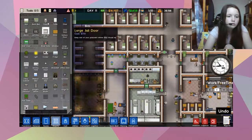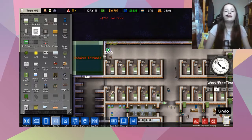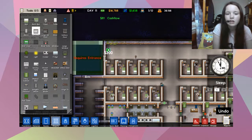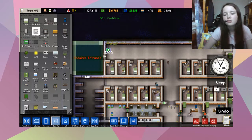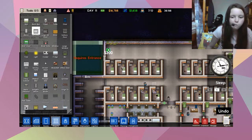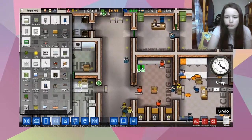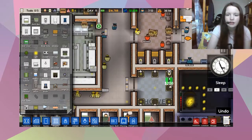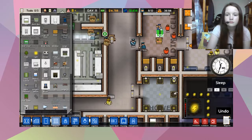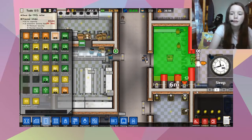We need a door. There. Cleaning, cleaning. I like how I thought I was gonna make that go out there, and then I just kind of messed that up. What are these — what are they called? What are they doing? They're putting lights in, yeah, I get that. I can make this a dorm.